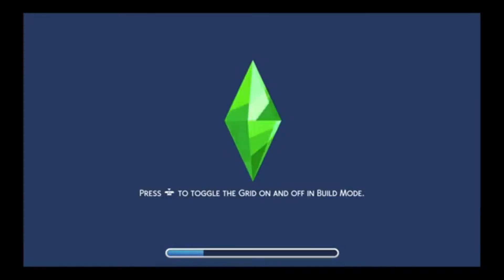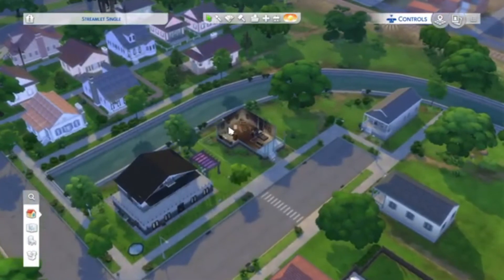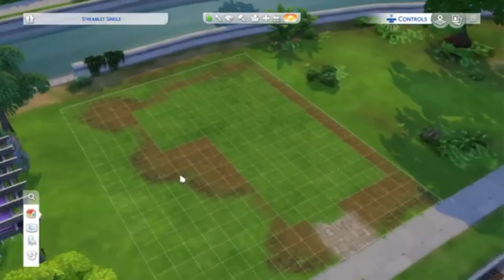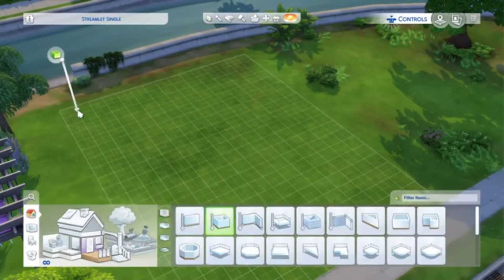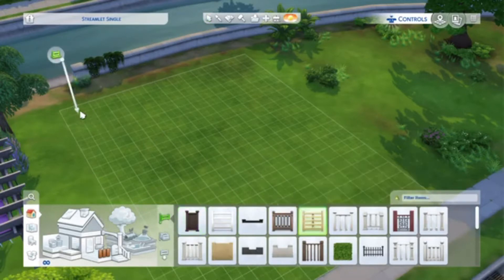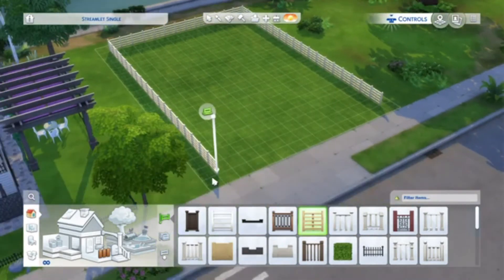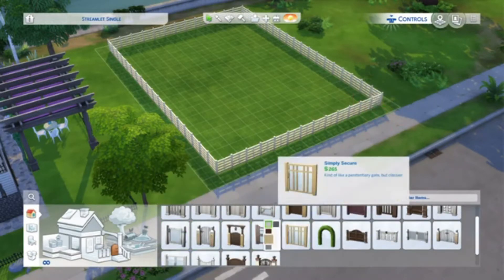We decided to go with this kind of area. We did bulldoze the lot completely and the terrain because I needed something to work with from scratch. I thought this was quite a good size build, and we always kind of map out the area we need with a fence. We went with this really clean, cool fence — I really like it, and it felt like more than enough space.